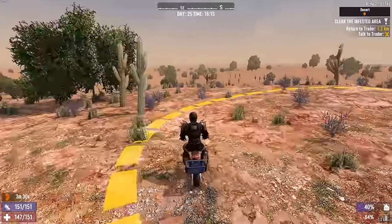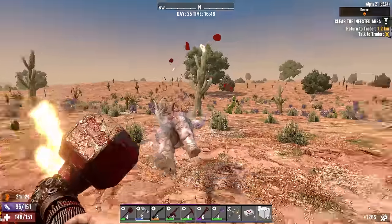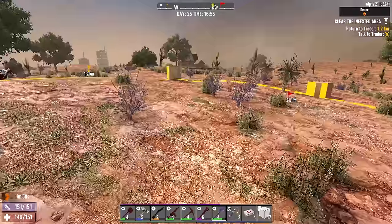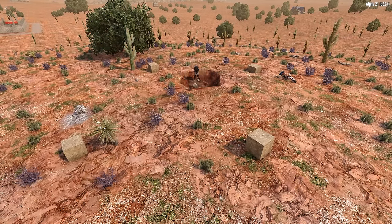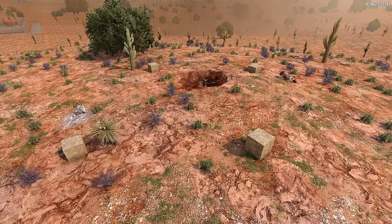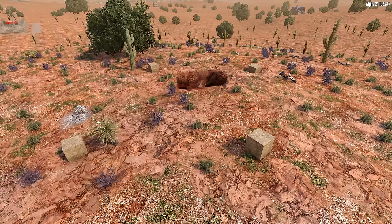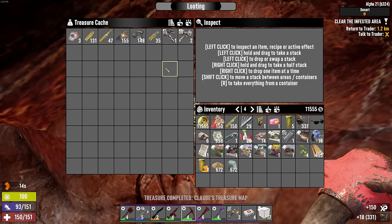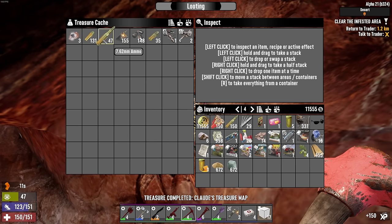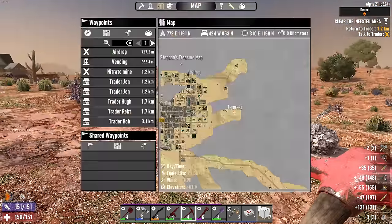We're off to the treasure maps now. Here we are at the first mining site — Claude's treasure map. While I'm here I'm definitely taking this wood, it's hard to come by in the desert. Let's dig. With any luck we'll pull a big handful of dukes out of these treasures to help purchase the motorcycle. If I had to do it over again, I'd immediately pump a whole bunch of points into vehicles — I feel like they're one of the hardest things to unlock. Imagine how long it's going to take to get the gyrocopter at this rate.